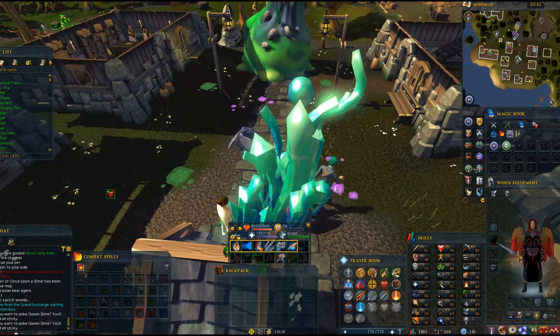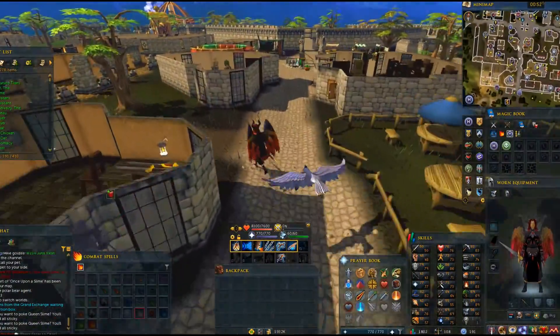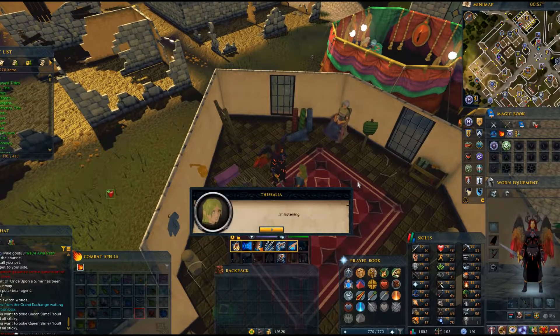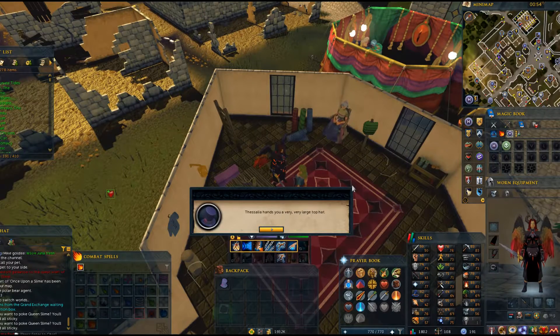To spruce up our fine slime, teleport to Varrock. Go to the clothing store north of the lodestone and talk to Thessalia. Select the first option to talk about the quest and finish the entire dialogue with her. You'll know you're done when she gives you a very large top hat.